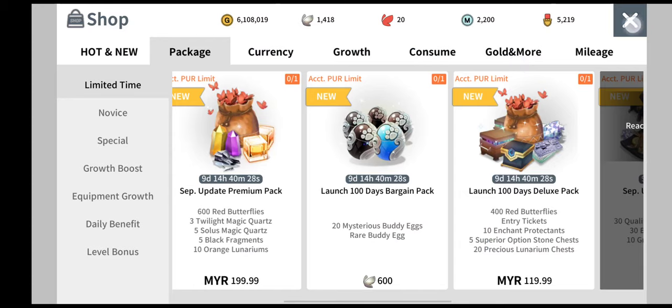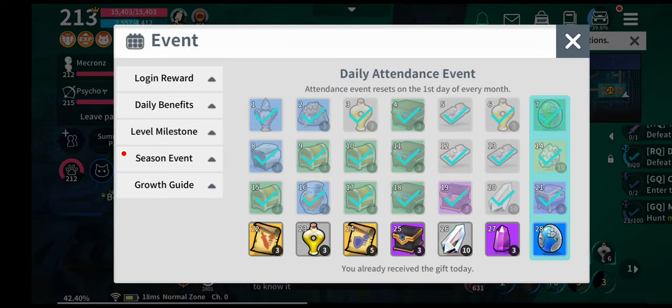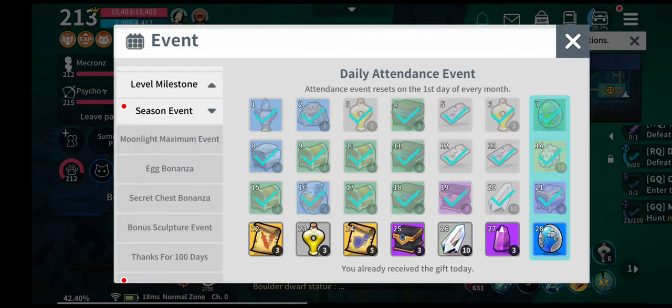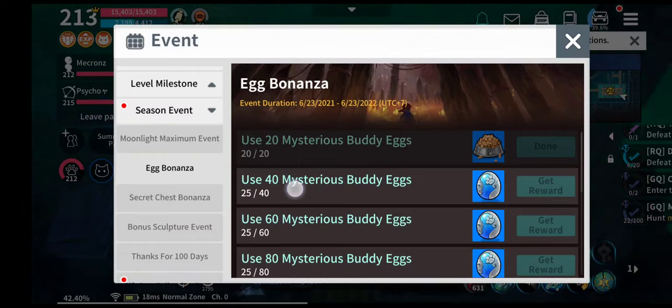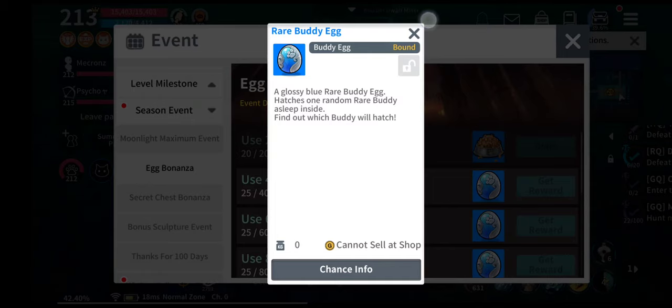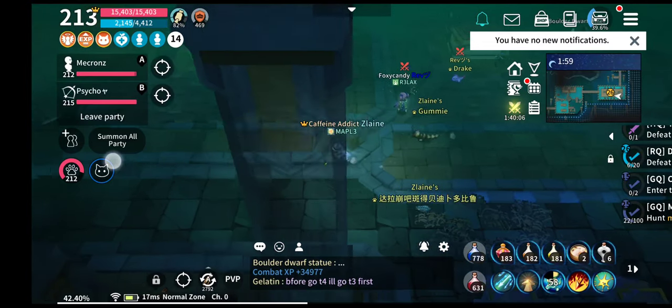Also if you go into the event pitch itself — the season event egg bonanza — right now if I use 15 more eggs I would get another rare blue egg here.